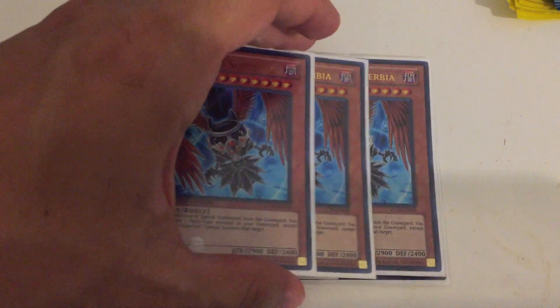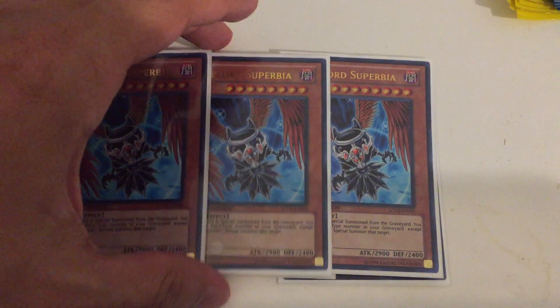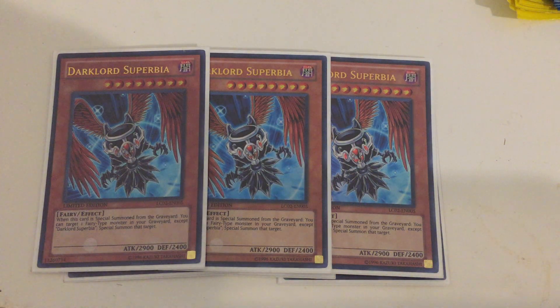Next we've got three copies of Dark Lord Superbia, one of the older cards. Superbia is the only old prize card Dark Lord I've run in here, and the only one you should run. Its effect allows you, when it's special summoned, to target any fairy in the graveyard and special summon it — it doesn't even have to be a Dark Lord, it could be any fairy. Do note that this card can miss timing, and I'll go into a little bit more detail about that later.